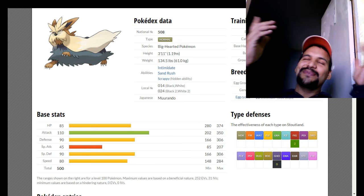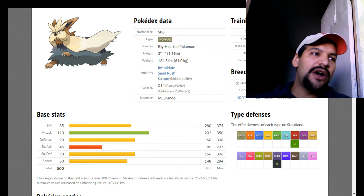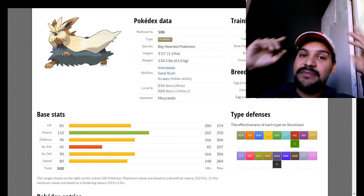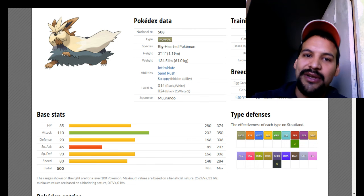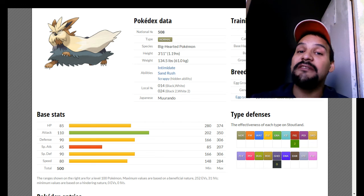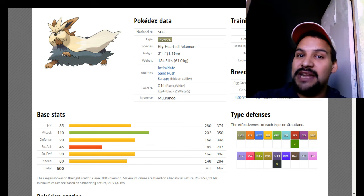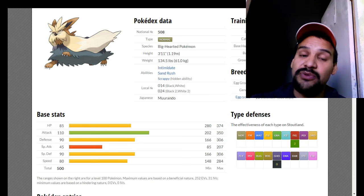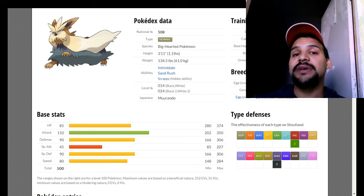The only thing that can outspeed you is priority moves, but since you're investing in bulk, many priority moves aren't powerful enough to KO you. Give yourself enough Defense EVs to survive an Extremespeed from Dragonite and you will revenge kill — he has to use Extremespeed or you're going to kill him. With 90 base Defense and 85 base HP, anything that isn't super effective is going to be at least a two or three-hit KO.